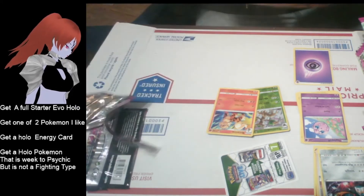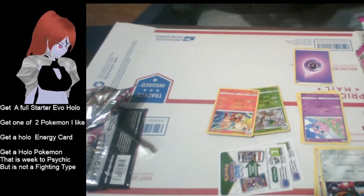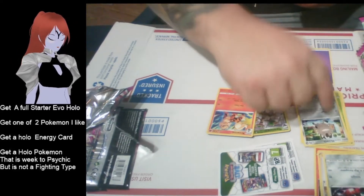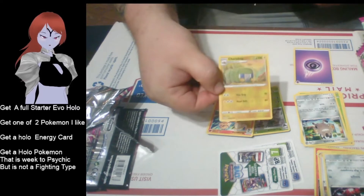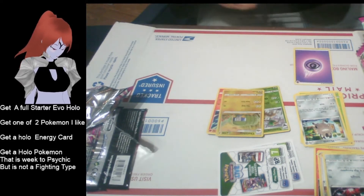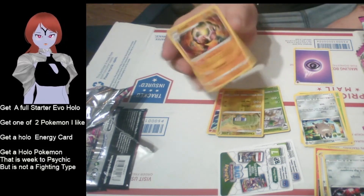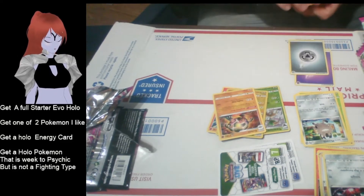Second pack open - new Meowth, looks sweet. Code cards - like I said, email in the description. First card is this little cocoon thing, doesn't meet any requirements - strike one. Second up, Golem - doesn't meet any requirements either - strike two.